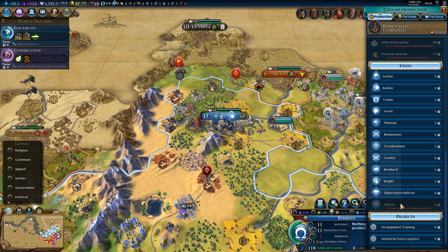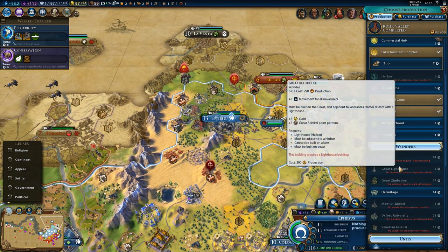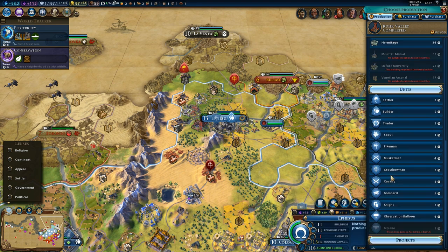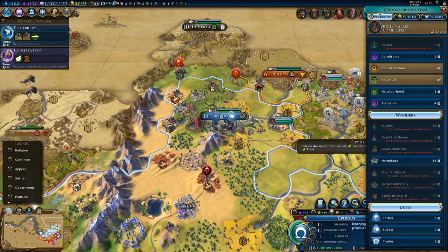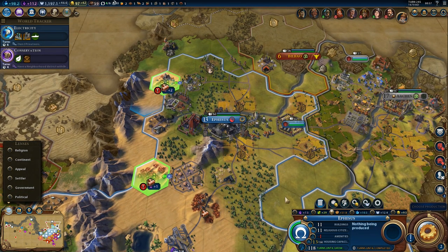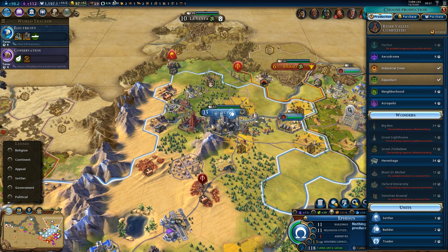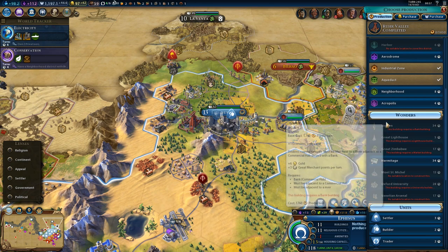How many turns do we need? Wait — do we actually need the museum or the Acropolis first? It looks like we do. We can build the Acropolis in four turns, but the problem is I'd have to remove the copper — I don't really want to do that. Alternatively we could build it here, just by buying that tile for 270 gold. We can use other tiles, we just have to buy them, which right now we cannot.